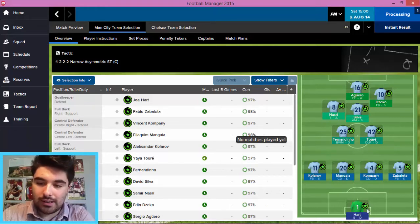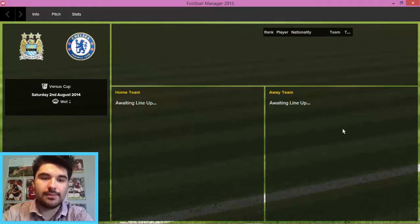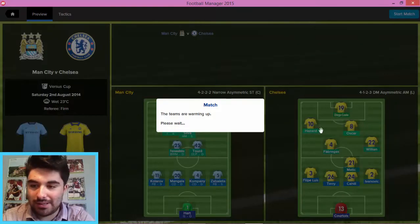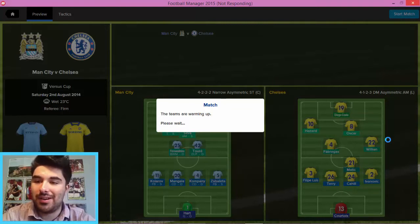Just to go over the lineup again: you've got Joe Hart in goal, back four of Kolarov, Mangala, Company and Zabaleta, Fernandinho and Toure doing all the dirty work in midfield, and the front four of Silva and Nasri behind, and Aguero and Dzeko leading the line for us today. We wait now for FM Classic to do its thing. They've gone with... bloody hell, I wasn't expecting him to be so hipster. It is a very sort of basic hipster formation, but I'm very proud of him for choosing to go with such an asymmetric formation. It should be a clash of two titanic tactical minds.